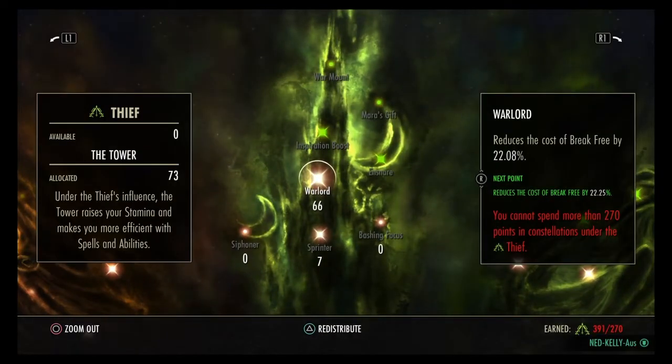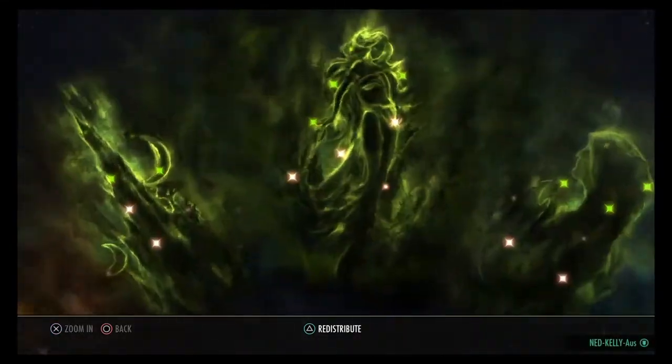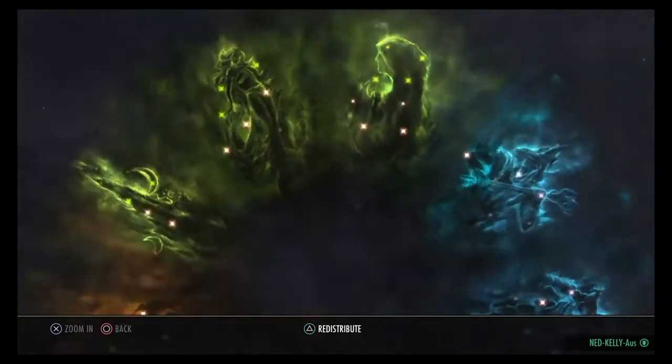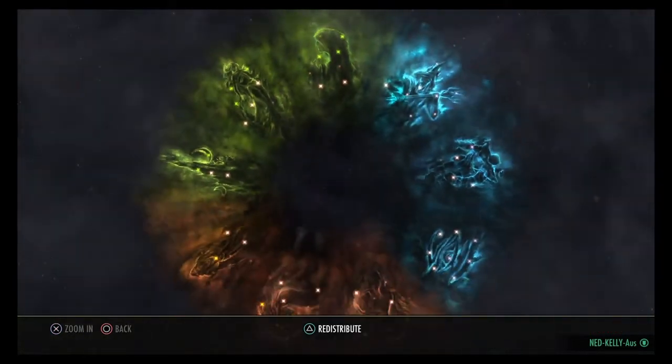Champion Points — Green Tree: 66 Warlord, 7 Sprinter, 37 Tenacity, 11 Arcanist, 70 Mooncalf. 28 Shadow Ward, 51 Tumbling. Shadow Ward is great, especially if you like to permablock — I always try to permablock most of my abilities, and when you're in heavy armor you're always heavy attacking, so it works out really nice.